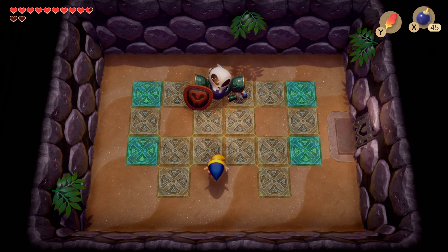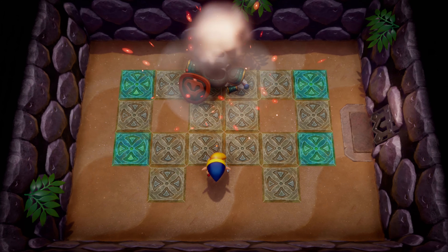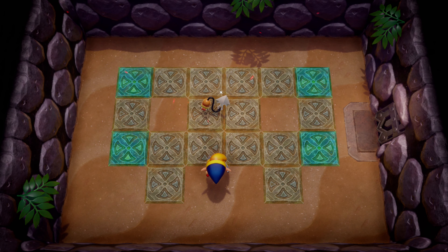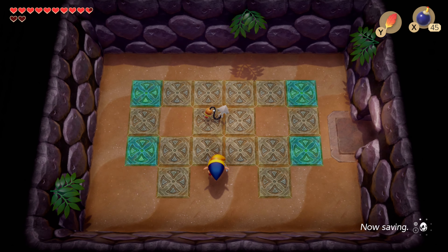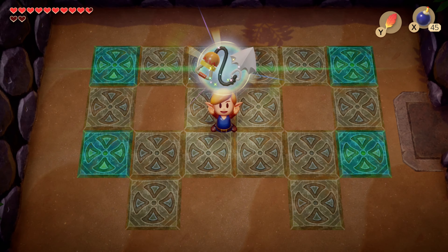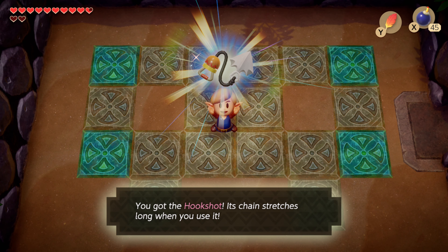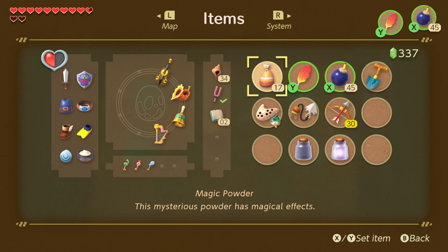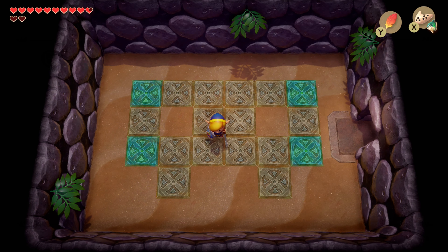Anyway, hold that bomb. I'm pretty sure that's the last of it — consume bomb. Well, what is this? Is this our new friend? It is our new friend. With the hookshot in tow, we can now head back and do things — we're gonna do such, starting at the very beginning of the dungeon.